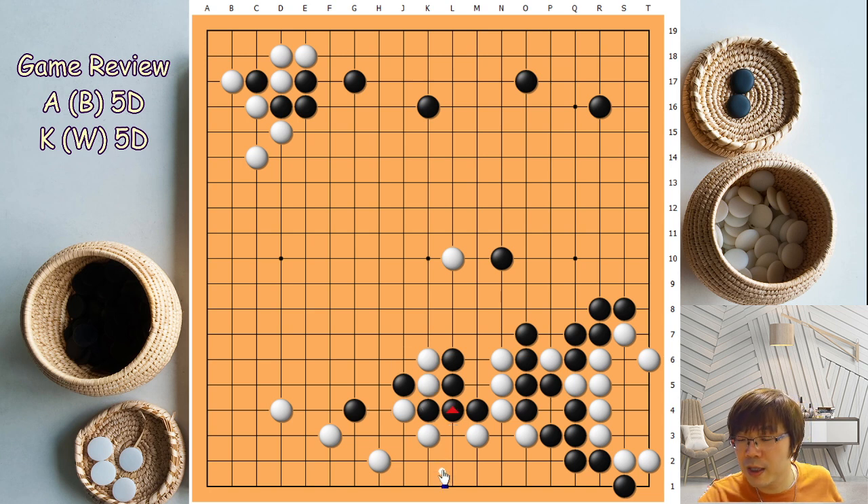That's why, if white reads this one, you can just defend here like this. Because now you don't have to give up two stones. Locally, white's fighting should of course be better now. I'm not talking about the whole board situation — saving two stones is very valuable right now. But since white connected here, white lost that chance. In the actual game, black made this heavier. I think it was the sequence A was thinking about.